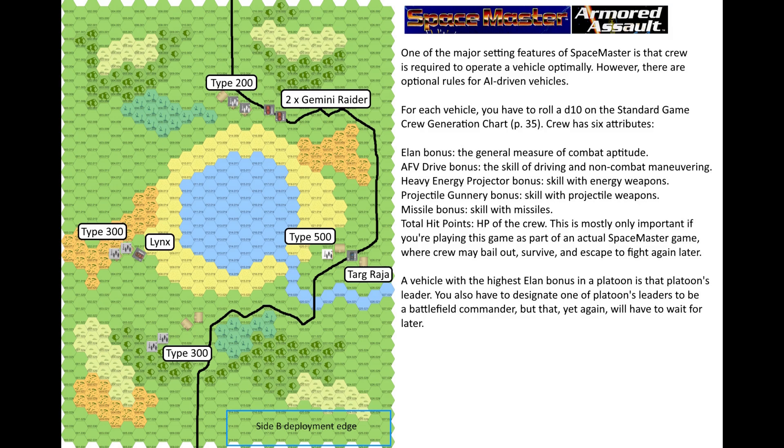One of the major setting features of Spacemaster is that crew is required to operate a vehicle optimally, though there are optional rules for AI-driven vehicles. For each vehicle you roll a D10 on the standard game crew generation chart. Crew has six attributes: Elan bonus — the general measure of combat aptitude; AFV drive bonus — driving skill; Heavy energy projector bonus — skill with energy weapons; Projectile gunnery bonus; Missile bonus; and total hit points, which is HP of the crew.